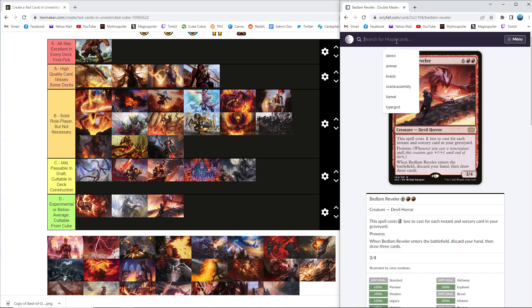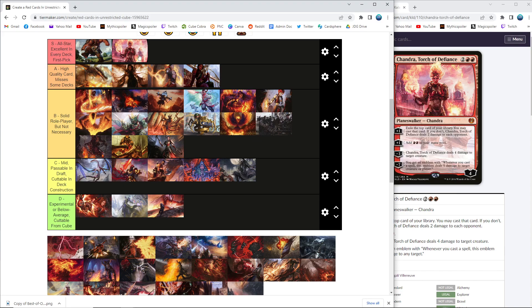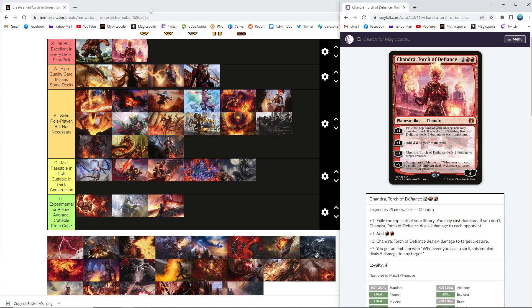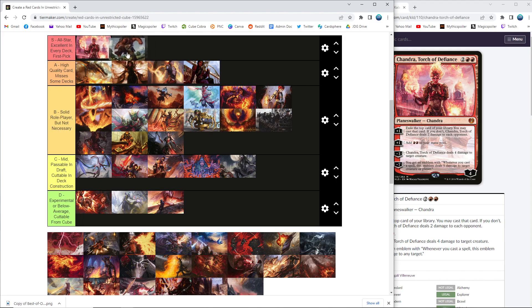Chandra, Torch of Defiance — this card won me money at a GP. This is an S tier Planeswalker. There was a lot of discussion at one point about whether to take this card out because it's just the obvious pick over so many other things when you see it in a pack. I think it's okay to have a couple of cards like this. Chandra is very powerful but doesn't single-handedly decide games — like any other Planeswalker. It's a multi-faceted diverse card that fills a lot of different roles: card advantage, ramp, removal, and an emblem that can win the game if you get there. It goes in a lot of different red decks — pretty much any red deck I've talked about in this video can slot Chandra into good effect. Bone Crusher versus Chandra is so close that I'm willing to just call them tied.